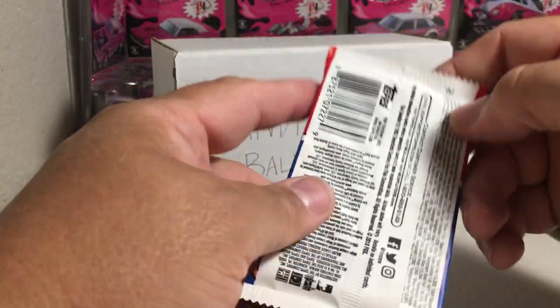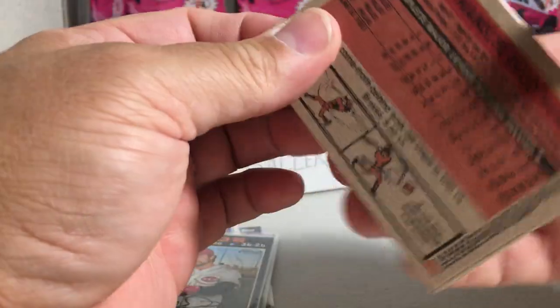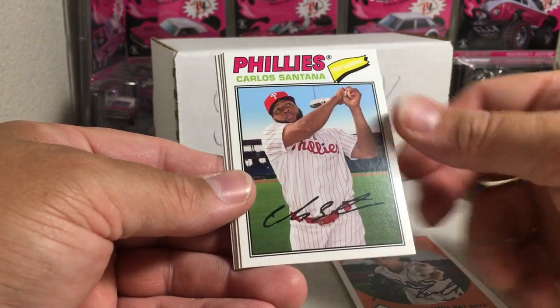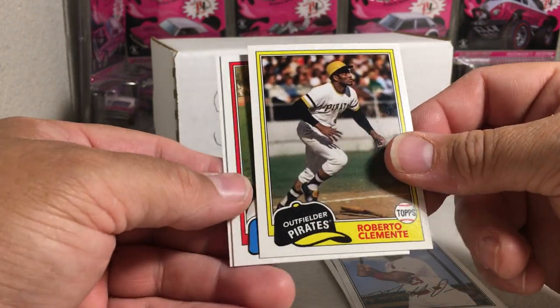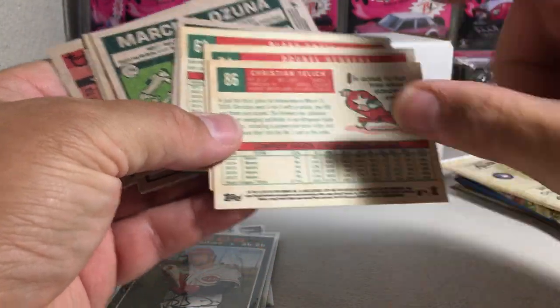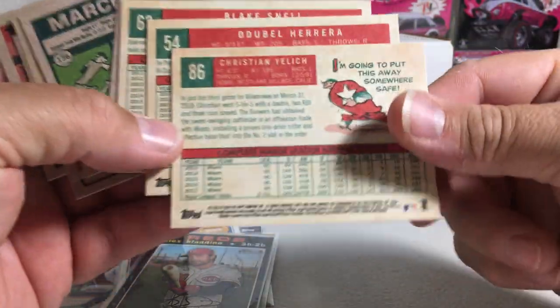2018 Archives. We've got Christian Yelich, Odubel Herrera, Blake Snell, Carlos Santana, Marcell Ozuna, Roberto Clemente — it's a cool looking card — Eric Thames, and Maikel Franco. I like how they kind of weathered the back of those cards — very cool, whatever year that design was.